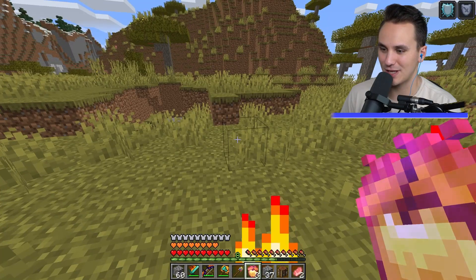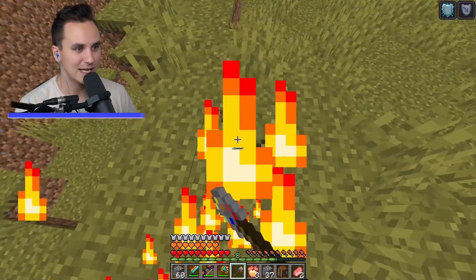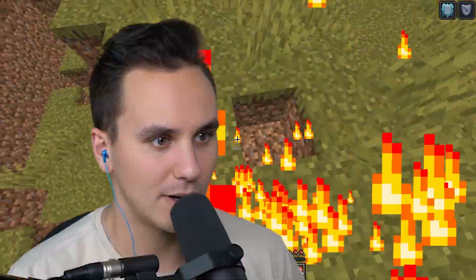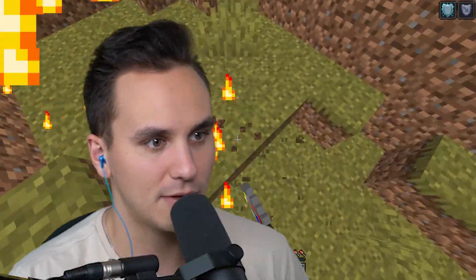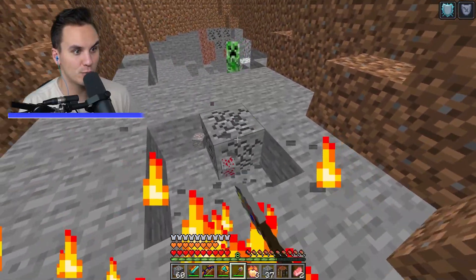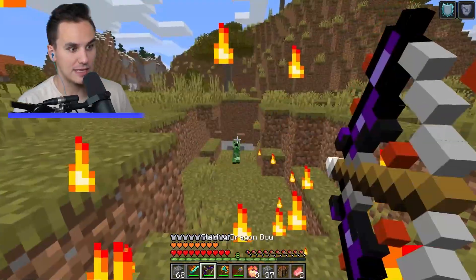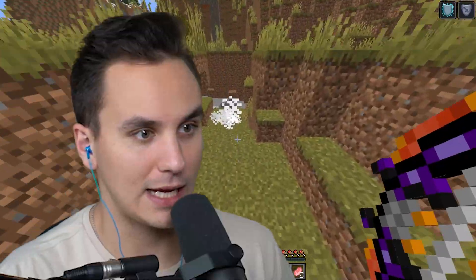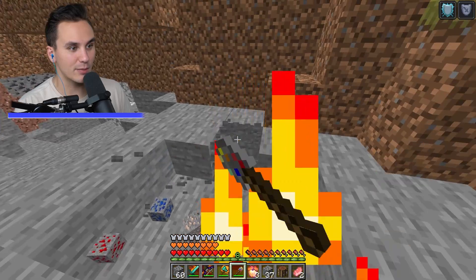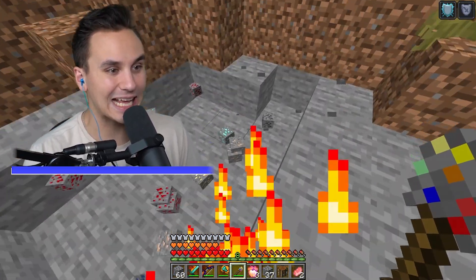This ore extractor we traded for — can it dig? It doesn't do anything to dirt or grass. What about... it digs stone! Wait, it's so fast on stone blocks. Stay out of my way, creeper — bye! This ore extractor breaks blocks instantly and drops a random ore.